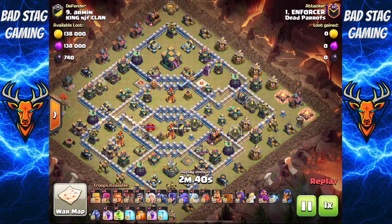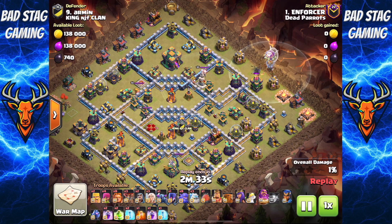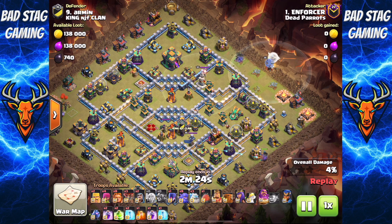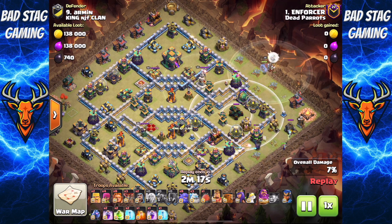A pretty typical base here, and look at those multi-infernos in the middle. With bowlers you'd obviously think they're just not going to manage anything against those because they'll get picked off. But start off with the warden walk over at around 2:30 — that's going to help cut a little funnel. The key for this attack really is you don't want your kill squad going towards the town hall; you want them moving around the base clockwise. You can go into especially symmetrical base types from any side.